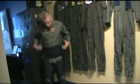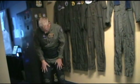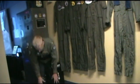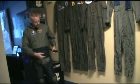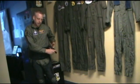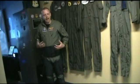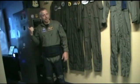When the G-suit inflates, the air pushes here on your legs and also your lower legs. This is the hose that connects into the valve, and the air goes through here and inflates the suit. Now that I have the G-suit on, let's go check it out in the simulator.